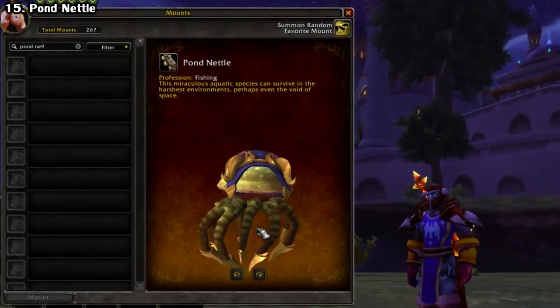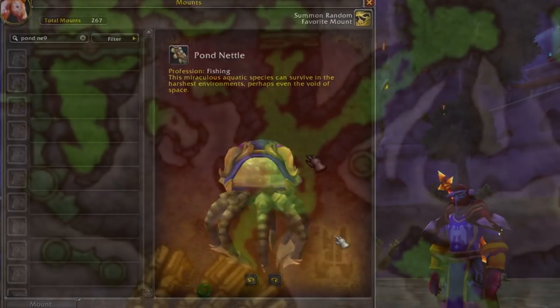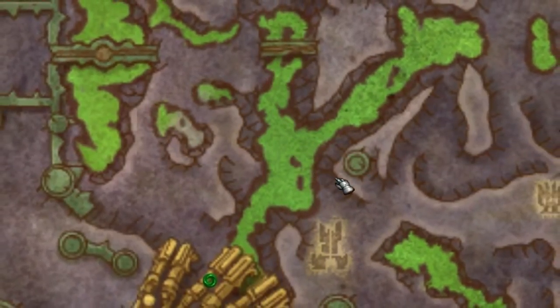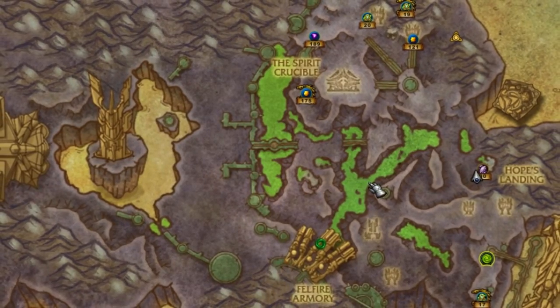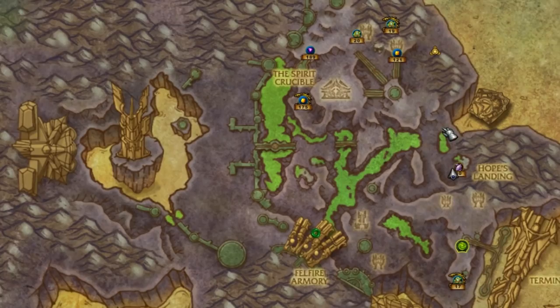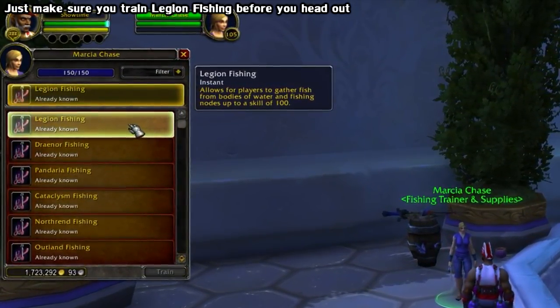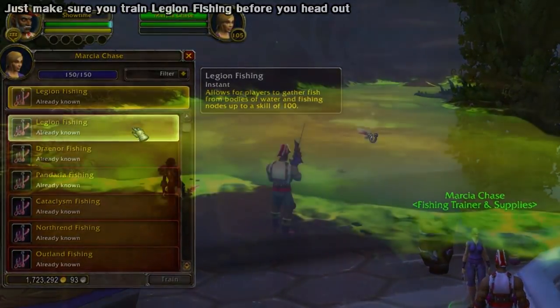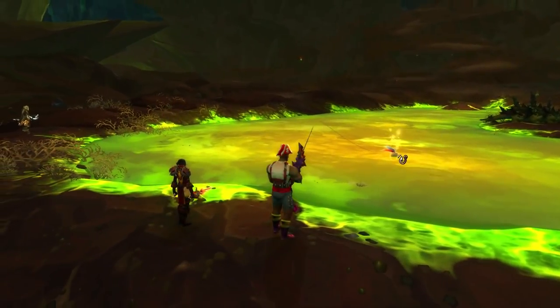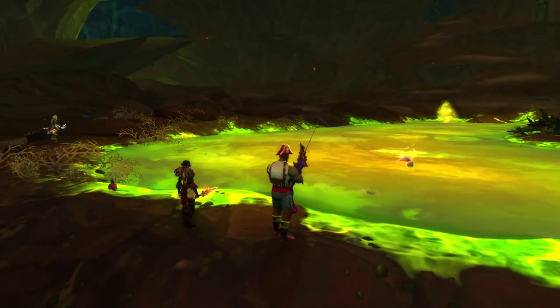Next up we have the Pontinetal — another one from fishing, but much more straightforward. You simply fish this one up in the Antorrin Wastes zone on Argus. No specific spot, just anywhere in the green slime found throughout the zone. People have reported getting it with a relatively low fishing skill, so don't worry if you're just starting out. It is a pretty low drop rate, believed to be around 0.1% — that's 1 in every 1,000 casts.